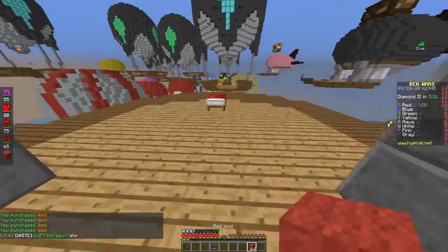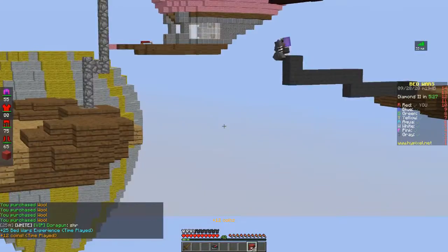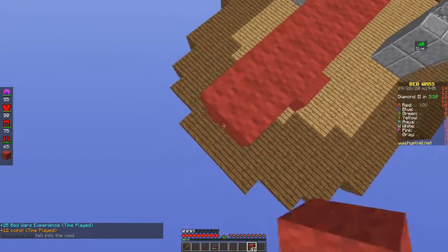First let me demonstrate what normal speed bridging looks like. That guy is doing it right there but he just failed because he's really bad at the game. I'm not, so I can do this pretty easily — you just go like this. Pretty easy.